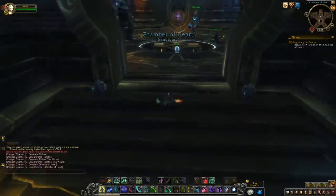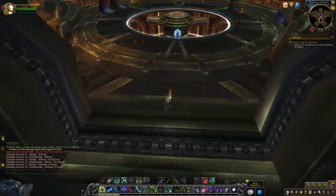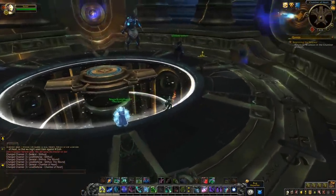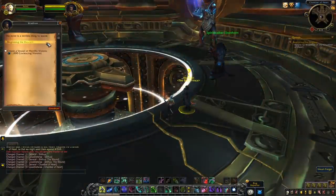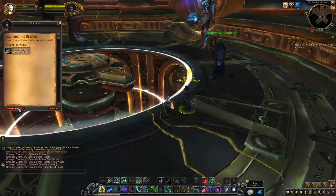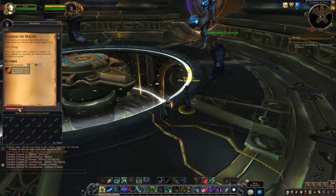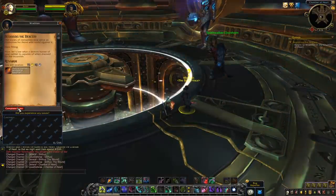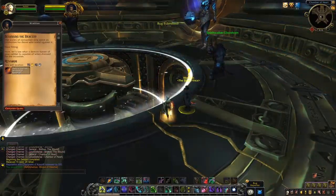First things first: acquisition. The legendary cloak is given to you as part of the introduction questline, so you can't really skip over that by accident. As long as you work your way through the questlines and scenarios that walk you through everything, you should get your legendary cloak without any issues. So now that we have the cloak in hand, how do we work our way through the 15 ranks of upgrades and what do the upgrades actually do?